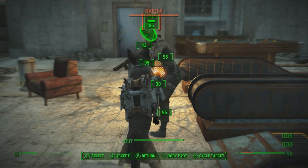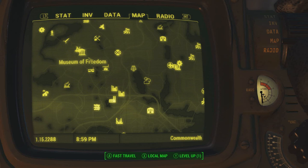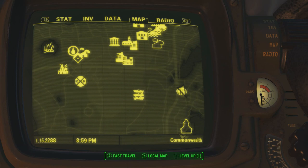Overall, the Railway Rifle puts in great work and gives equivalent satisfaction. It can be located at Big John Salvage, where there will be a ton of super mutants to face. Depending on your level, some of these can be extremely difficult to take on, so make sure you come prepared.